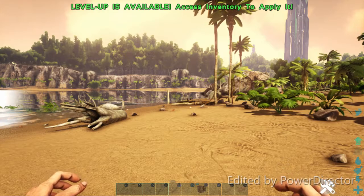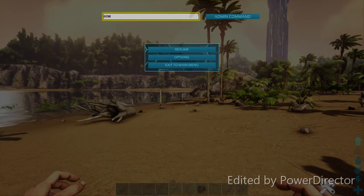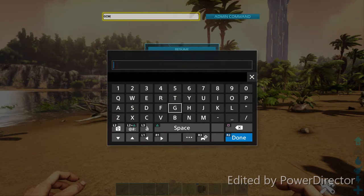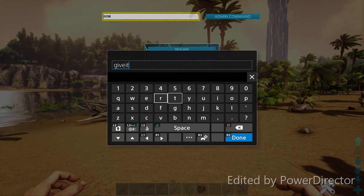On to the next — I'm going to be showing you guys how to give yourself items. The item command is a little more complicated than the previous ones. What you're going to want to do is type in 'giveitemnum'. Every item in the game has an ID number.